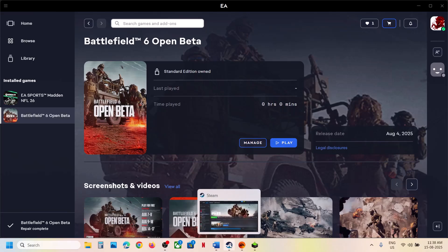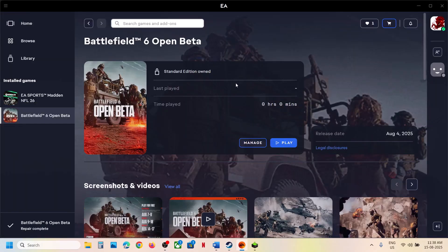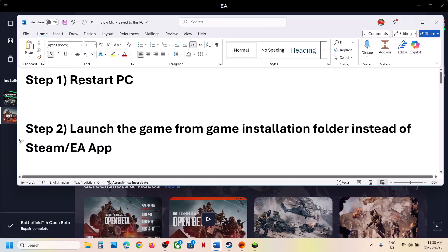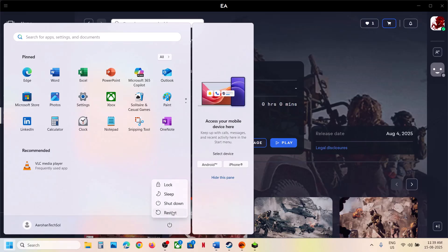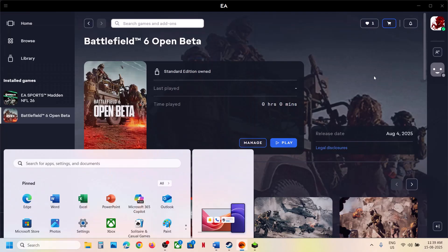Hello guys, welcome to my channel. Today in this video I'm going to show you how to fix the slow motion issue with a game on your Windows computer. The first step is to restart your computer — restarting has worked for many players so it might work for you. Simply restart your computer and then check.